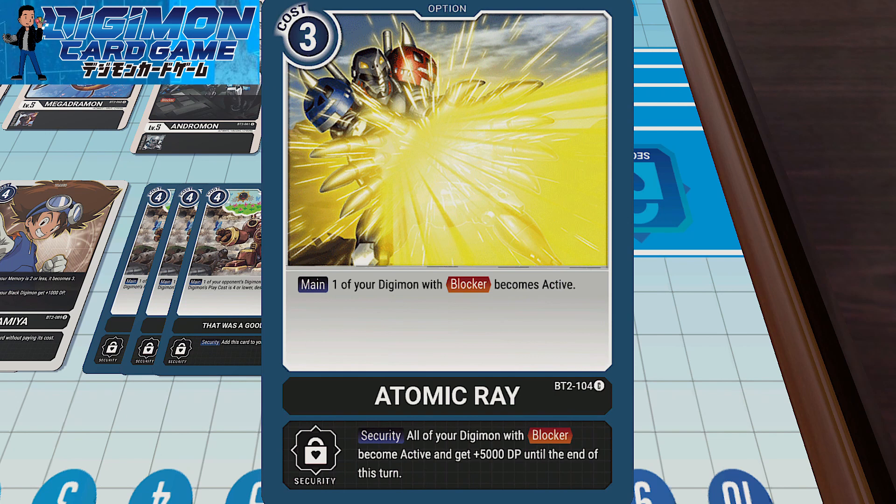The clutch card — boy, does this card come clutch. I've only got one Atomic Ray. I'm never discarding or milling cards, so I'm either going to draw it or it's going to be in my security. The main effect: one of your Digimon with blocker becomes active. The security effect is so powerful — all of your Digimon with blocker become active and get 5000 DP until the end of this turn. You can literally stop your opponent from finishing you off if you get it in your security. I save this card for when it's down to the wire — I'm one turn from winning, but it's my opponent's turn soon and all my Digimon are rested. Atomic Ray will come in clutch for that last block before I can retaliate and finish the game.